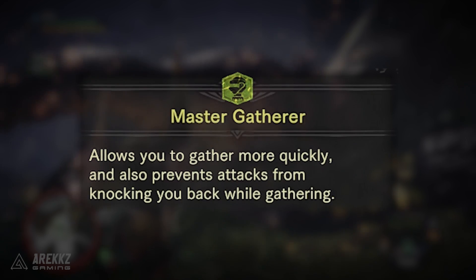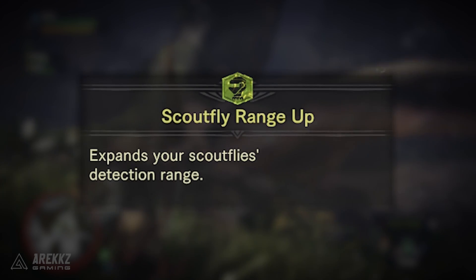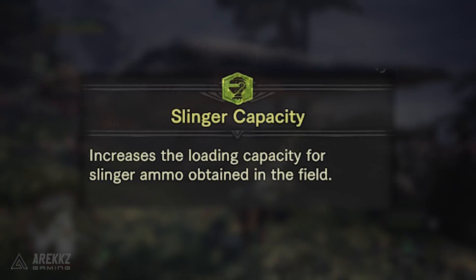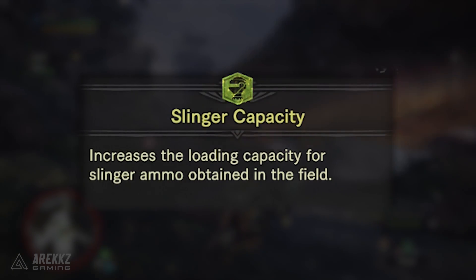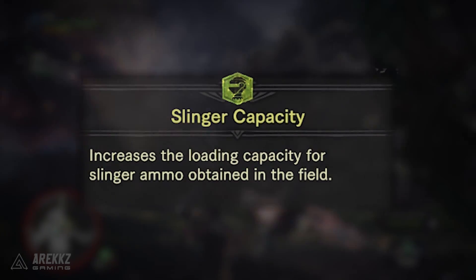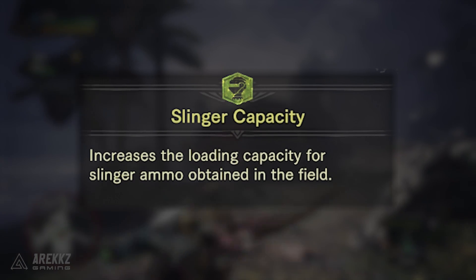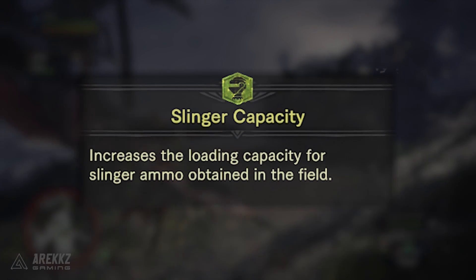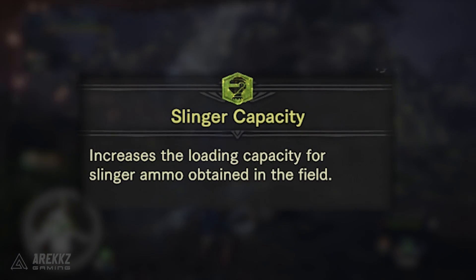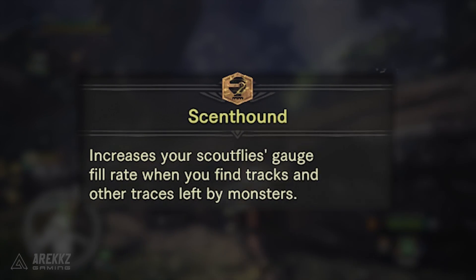Master Gatherer allows you to gather more quickly and also prevents attacks from knocking you back whilst gathering — this is a single-level skill. Scout Fly Range Up expands your scout fly's detection range, useful for tracking monsters. Slinger Capacity increases the loading capacity for slinger ammo obtained in the field, and at the max level this increase also applies to the monster-specific items that drop when they flinch. When you make a monster flinch they can drop a special glowing item on the floor — you can load this into your slinger and firing it will cause the monster to flinch again, making it very useful.